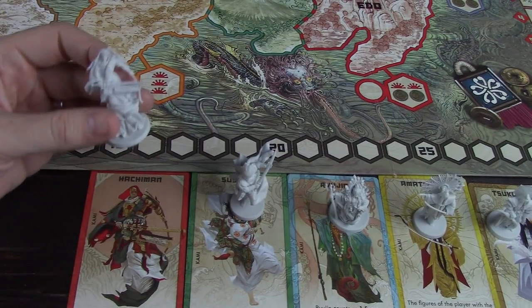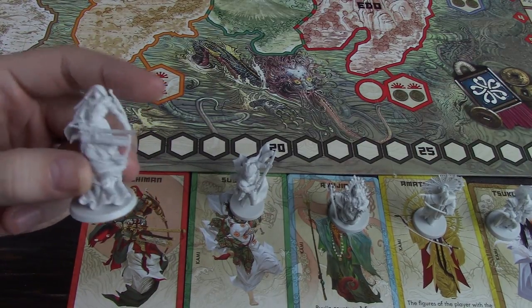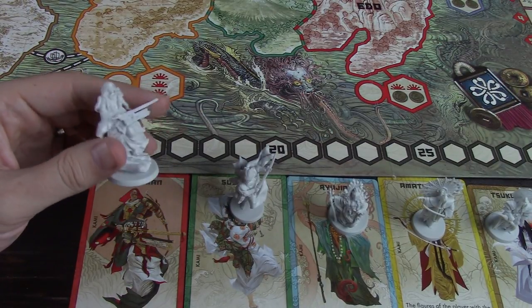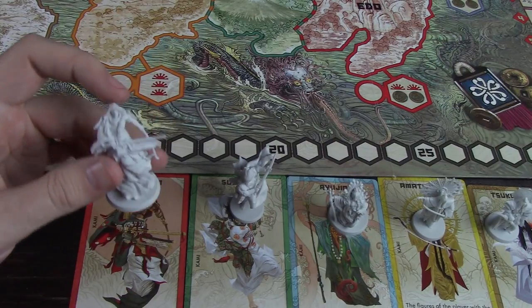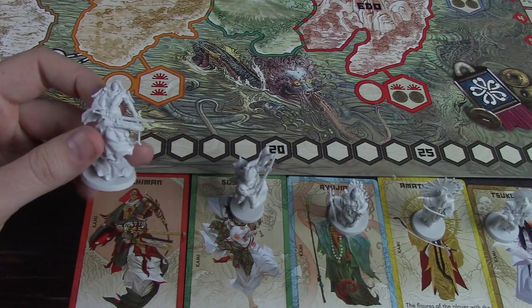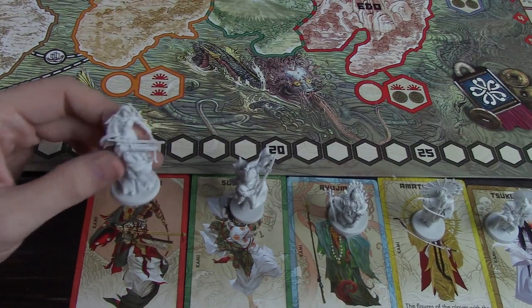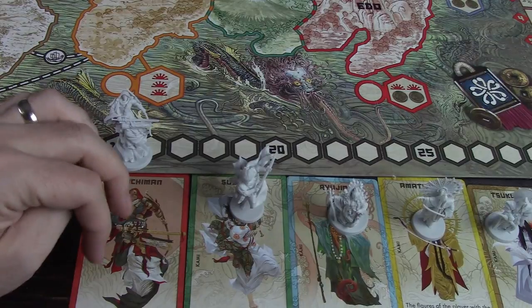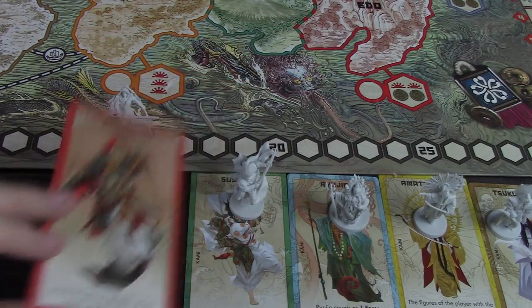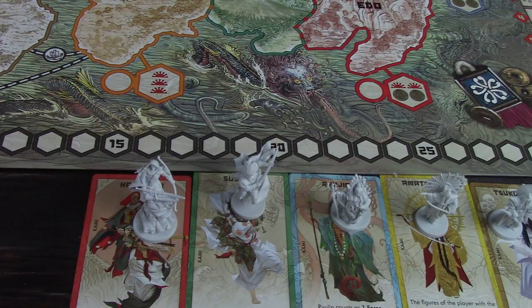Next up we have Hachiman. Hachiman says: in this province, Ronin tokens count as two force each. You'll also notice that his special ability synergizes with what he actually gives you, because Hachiman gives you two Ronin tokens. So if you've been with Hachiman the whole time and you're gaining Ronin from him, putting him down is going to make you really strong. It's also important to know that these special effects tend to affect all players in many circumstances. So if your opponent has been harvesting and has more Ronin than you do, Hachiman could actually hurt you. The gods kind of don't discriminate.